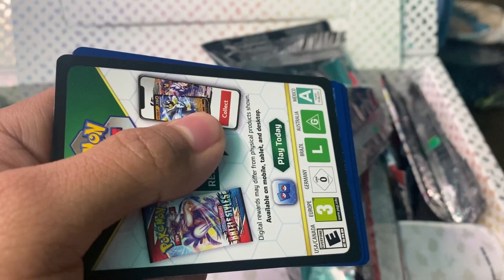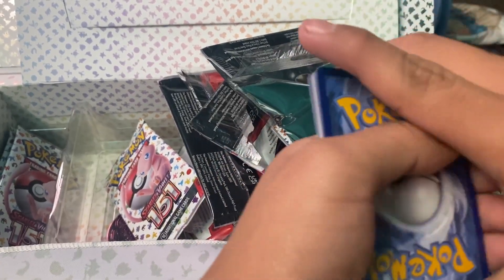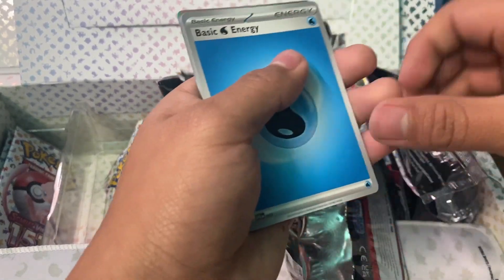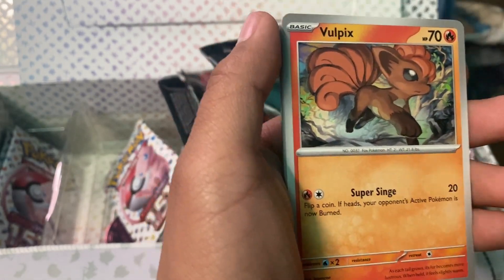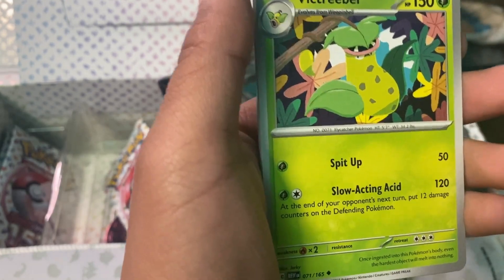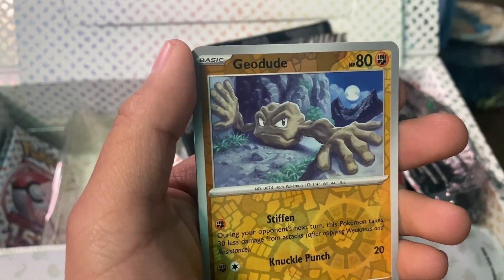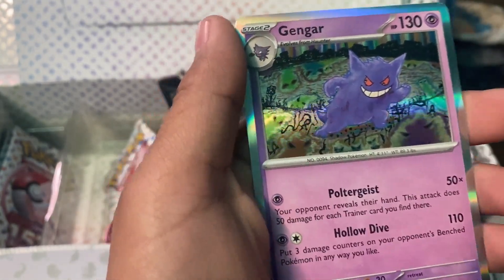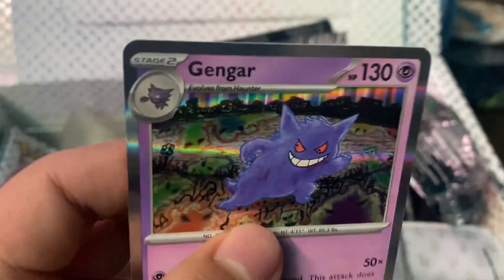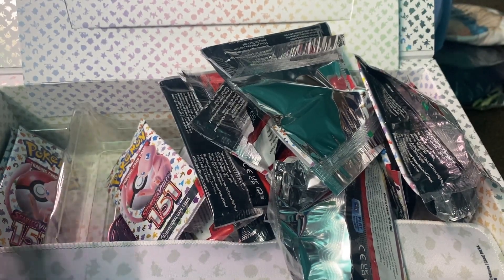This is actually my first box I bought for Pokemon cards — first time I spent like $100. Basic water energy, Ekans, Cubone, Vulpix, Magnemite, Victory Bell, Air Balloon, Primeape, Geodude, another Victory Bell, and we have a holographic Gengar right here! Let's go — we have all three evolutions: Gastly, Haunter, and Gengar.